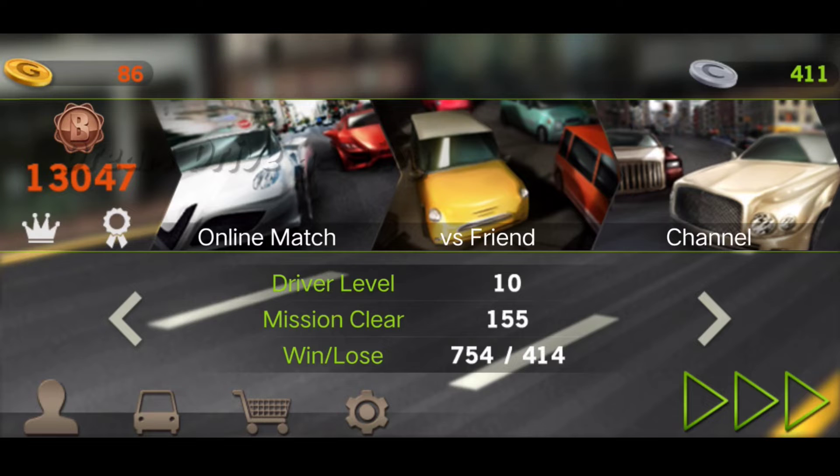Let's talk about the coins, the details and the description. Drive level, machine clear, win and loss. Let's talk about the drive level. Drive level is 10 — we are in level 10. We have machine clear, that is 155.